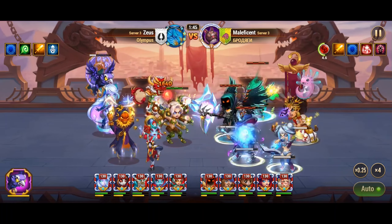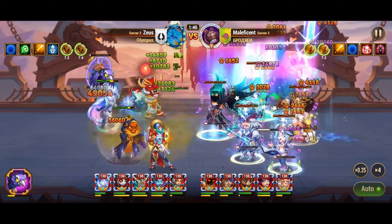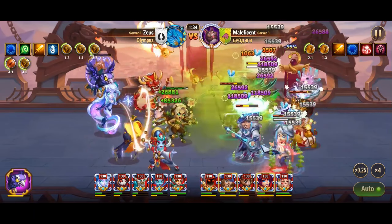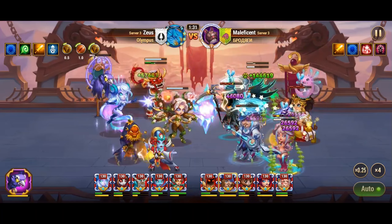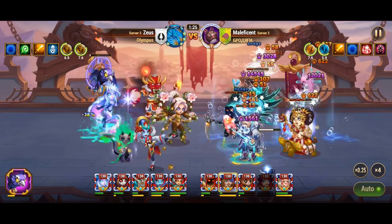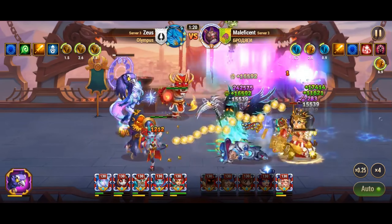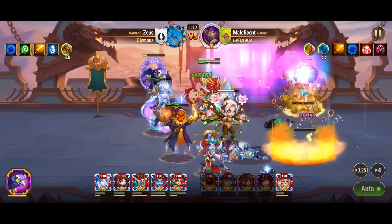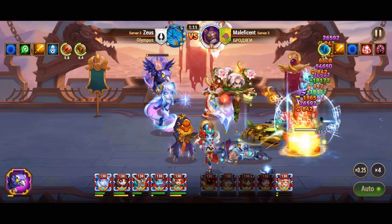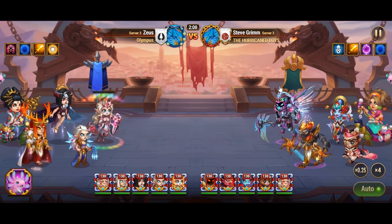Heidi boasts a formidable dodge stat, complemented by his violet skill, Spy Camo. This skill grants him camouflage if he remains undamaged for a brief period, progressively increasing his chances of dodging incoming attacks. Each successful dodge not only fortifies his defensive capabilities but also energizes him, allowing for more frequent unleashing of his perilous Deathflower skill. It's important to note that Heidi cannot dodge control effects and becomes fully visible once damaged. His chance to dodge escalates gradually from 20% to a staggering 85%, with the ascension skill Deadly Spy Camo further boosting his skill damage while camouflaged, ranging from 5% to 20%.